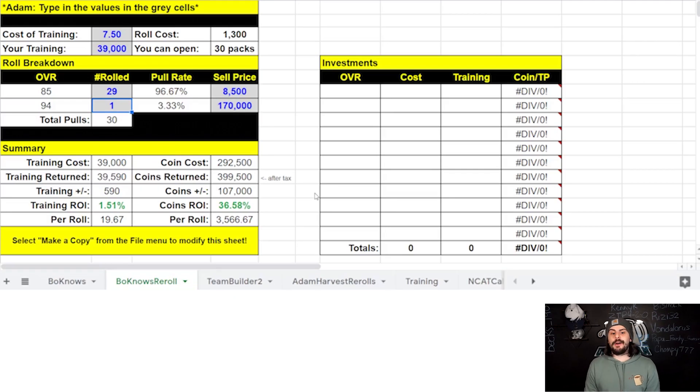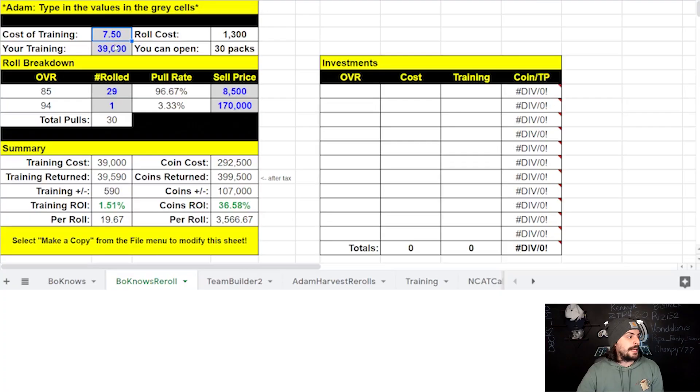As of right now, training has shot up to about nine coins per on Sunday night, but I did get a lot of my training personally for about 7.5 coins per training on Saturday when the new legends dropped and people were just selling a bunch of stuff. I was able to pick up about 90,000 training at around 7.5 coins per. Your number might change depending on when you got your training — if you still have some from Blitz, you probably had it at about six coins per. So we have our training for about 7.5, and if you open 39,000 training worth, you can get 30 of these packs.